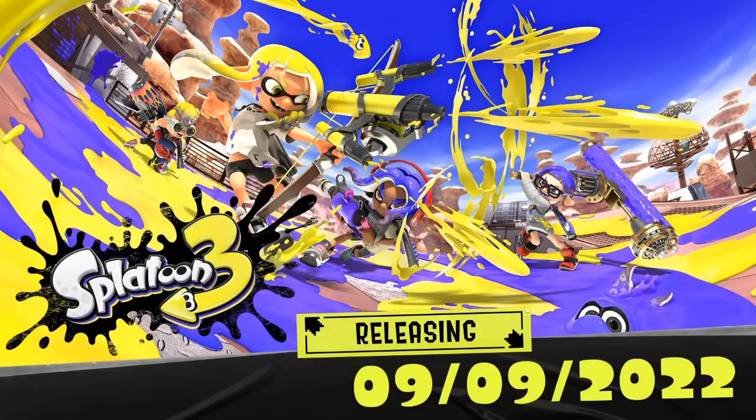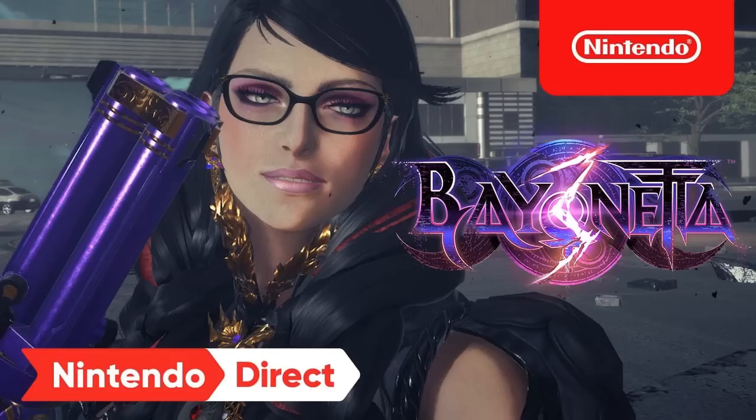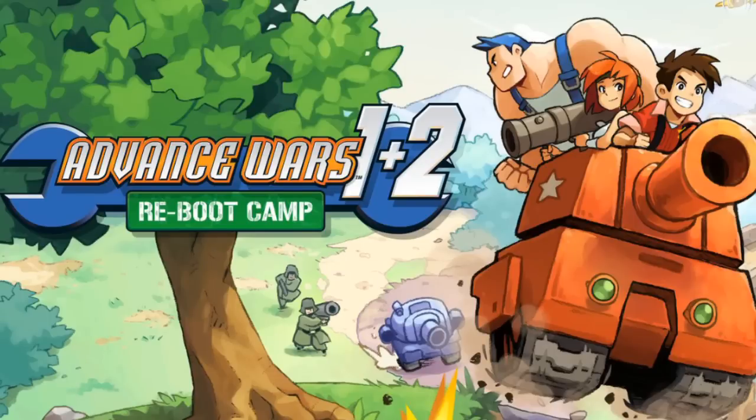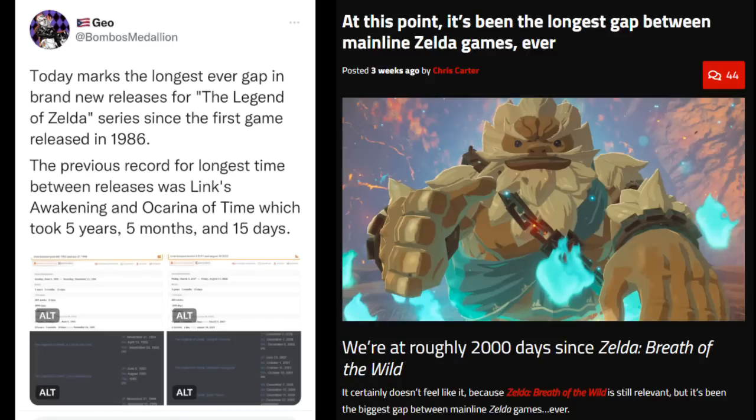We also just got Splatoon 3 released. Other games we know about this year will probably get showcased in this Direct — the Mario + Rabbids game, Bayonetta 3, and maybe an actual release date for the Switch version of Advance Wars 1+2 Reboot Camp. Jeff Grubb had some specific things he said would be there. He said Breath of the Wild 2 would probably be there and would get its name announced.